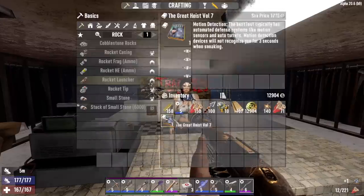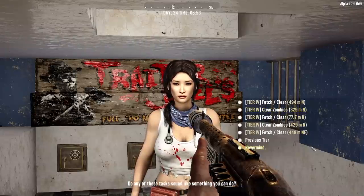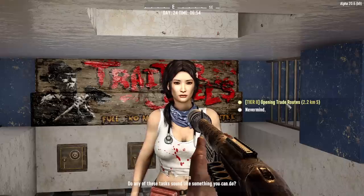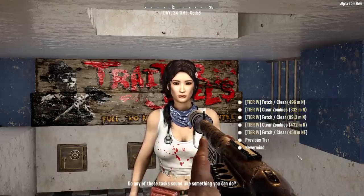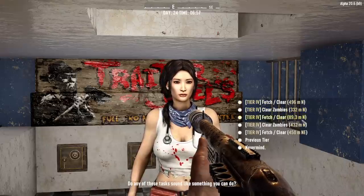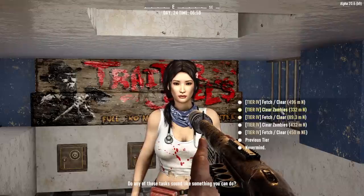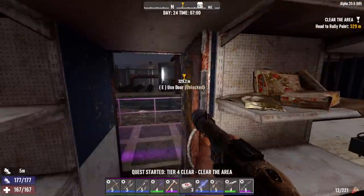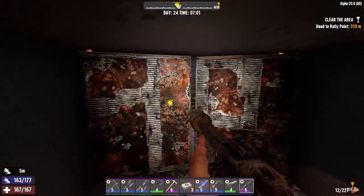Let's read that book and take a look at those jobs. That's still the tier two opening trader route - I guess I can't move on to the next one until I do that one. Anyway, let's just do a clear zombies - that's easier than clear and fetch. 'Hurry back soon!' I will. A nice reward - totally gonna be something I don't need.